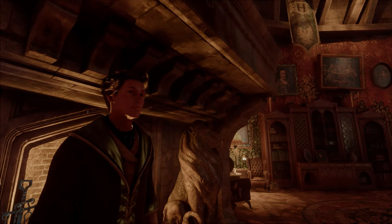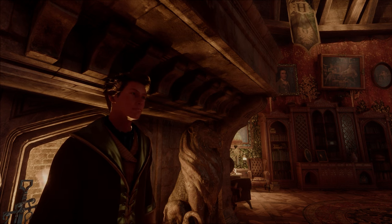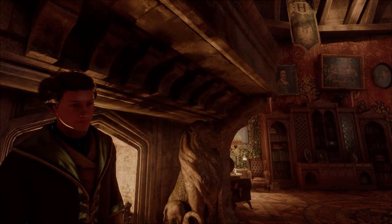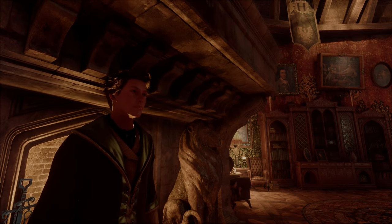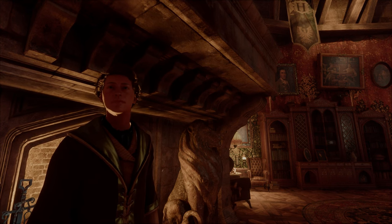How's it going everyone? My name's Divine and today we're going to be taking a look at a glitch currently available for all versions of this game — that includes PS5, Xbox, and PC. This is allowing you to access all four common rooms no matter what house you currently are. As you can see I'm currently a Hufflepuff in the Gryffindor common room, so sit back, relax, let me show you how to do this so you can explore these areas before they get patched.